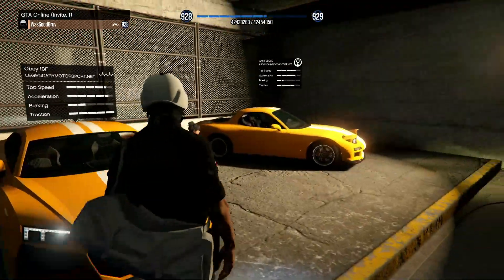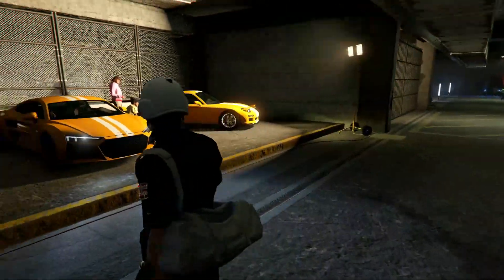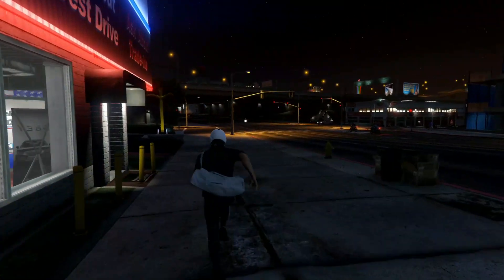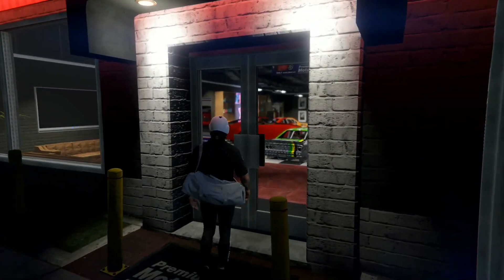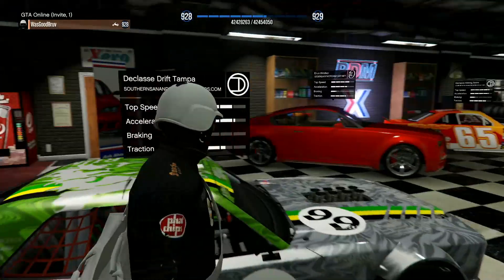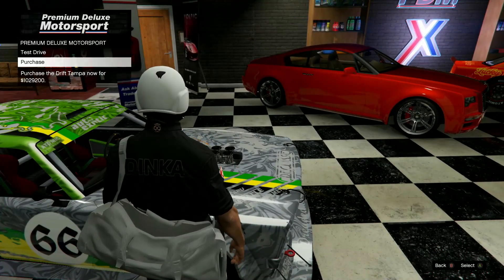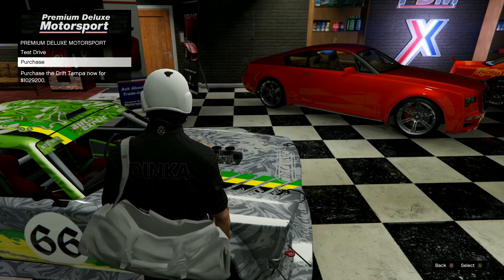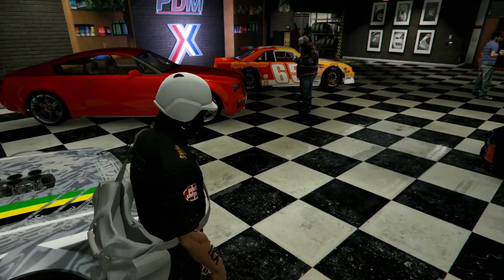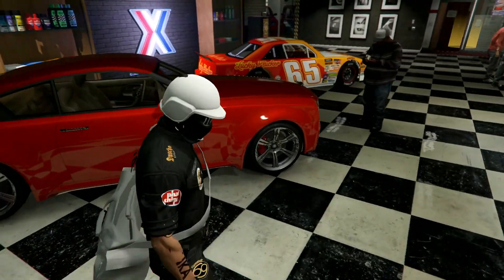Let's head over to Simeon's to see what he's got — keep in mind these vehicles could be on sale. First up is the DeClasse Drift Tampa, found on Southern San Andreas Super Autos, going for $1,029,200. It's a little pricey, but it drives nice.